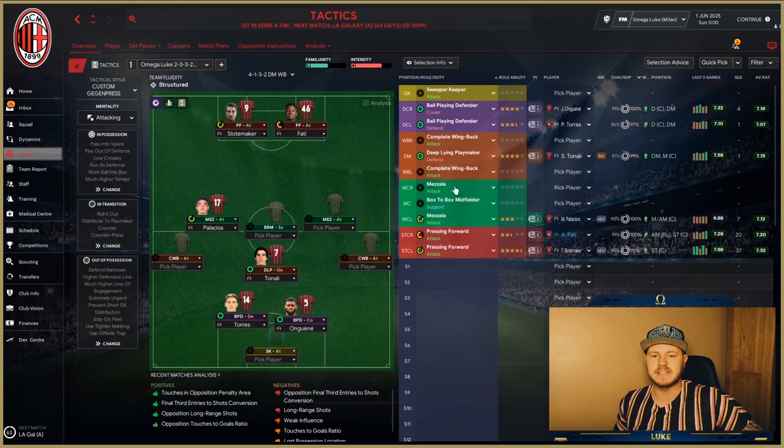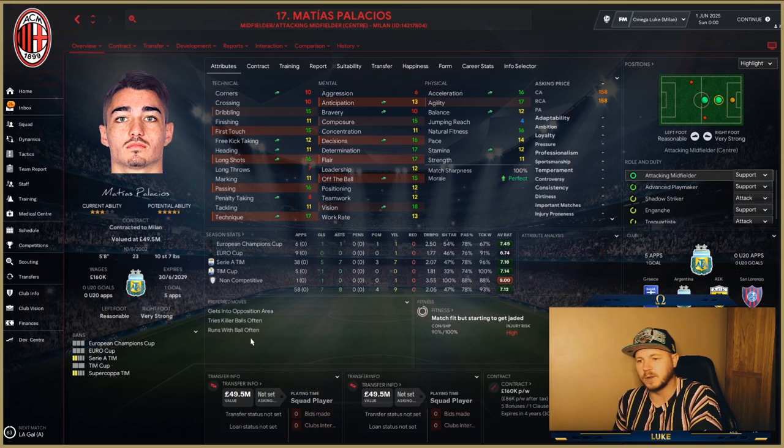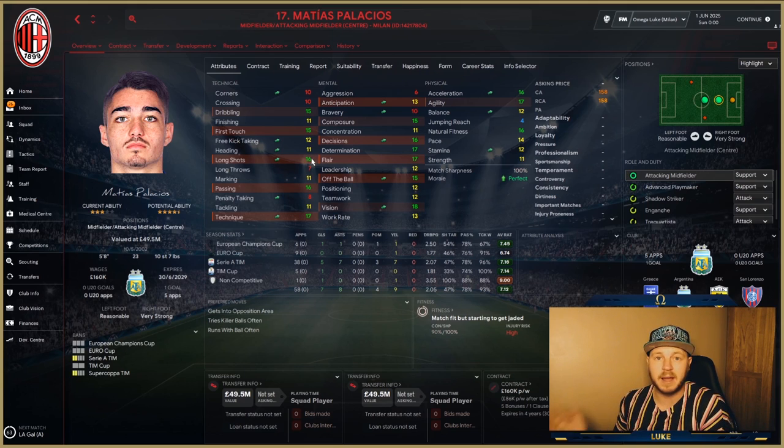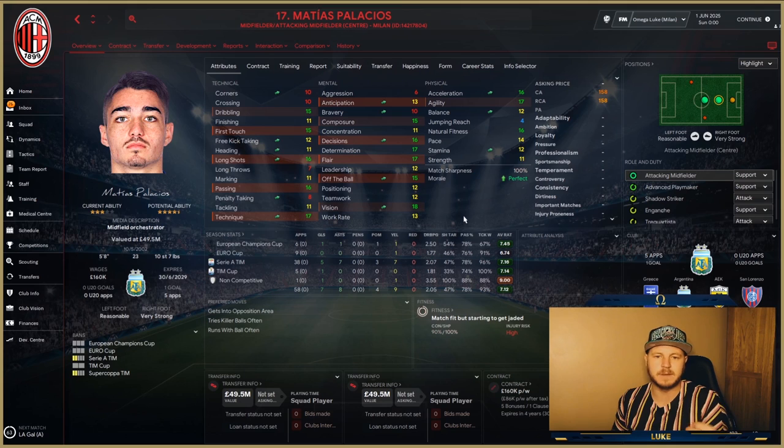Let me show you the tactic I'm using. We have Tonali, some great defenders, Donnarumma, and Slotmaker available. I'm playing my 'world domination' structure, which I thought would be perfect for Matthias. He gets to play as a mezzala on attack — a very good position. He has a reasonable left foot so it suits him playing there, cutting inside on his right with that long shot. He can also use his left foot if he finds himself running down the left side. His attributes really speak for themselves on how good a player he actually is.